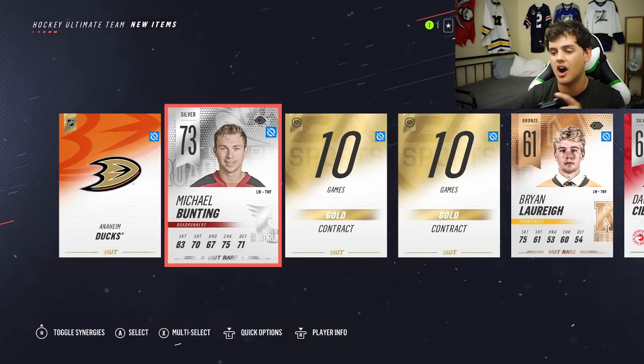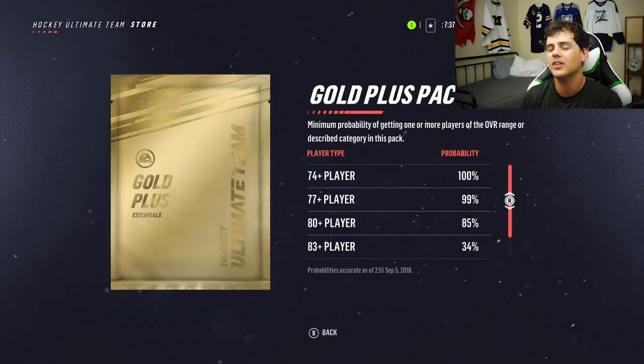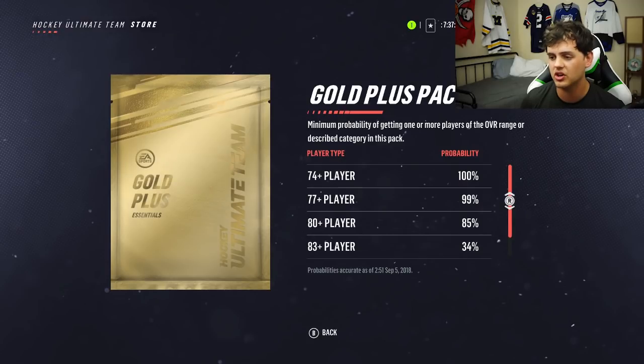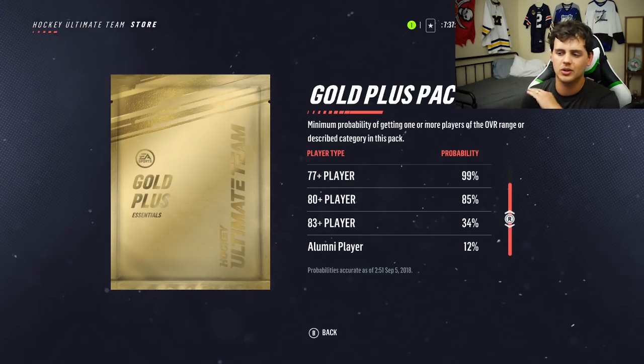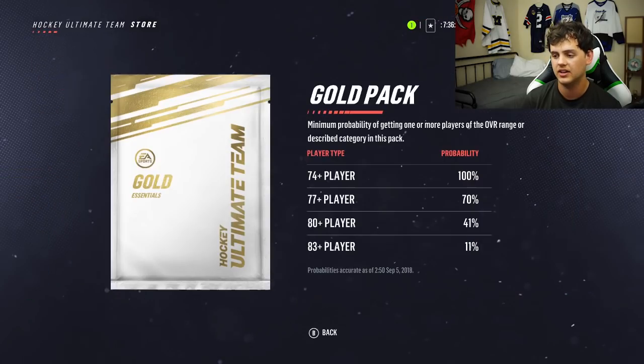Something new that they've added this year was the view pack probability. So you can see if you're really down in the dumps or if you need to hop on a plane to Vegas immediately. It shows you that you have 100% chance of getting a 74-plus player, 99% chance, and then all the way down to alumni player at 12% chance in this pack.